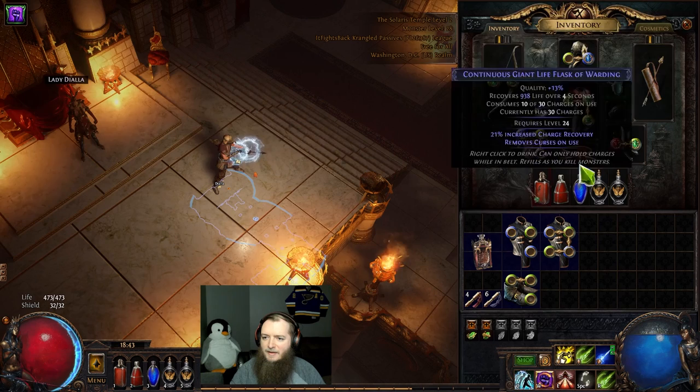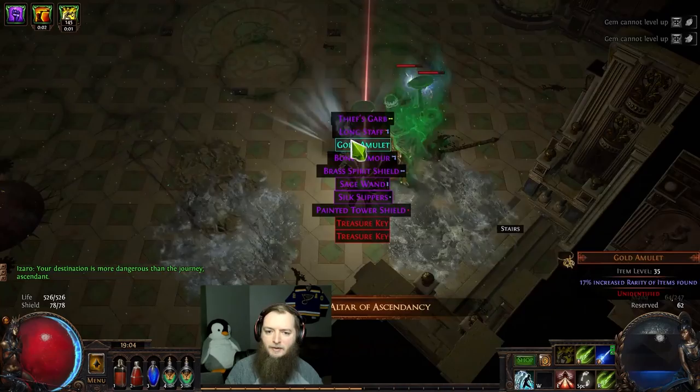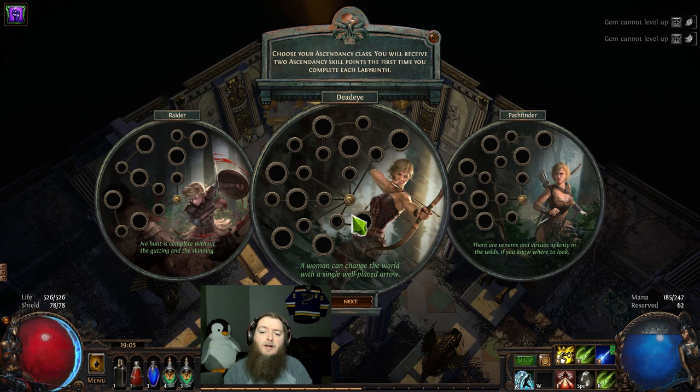All-res, flat damage. I've got two chaos orbs — slap that, that'll work. Max power charge — nice. Two-hand mace, old amulet. Time to see the ascendancy — no, they're blacked out too. Come on.